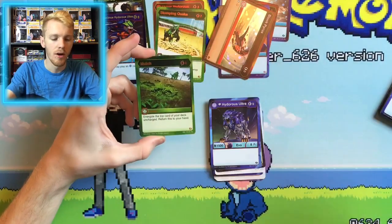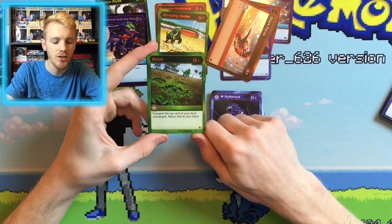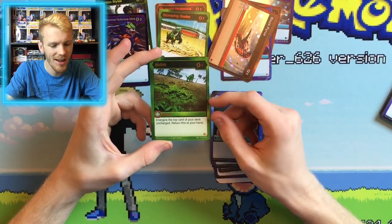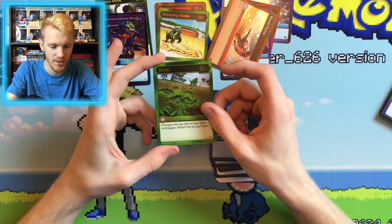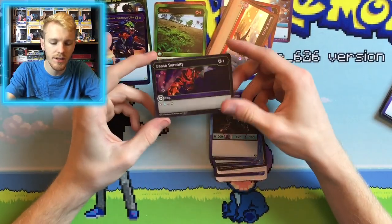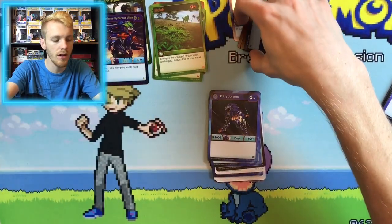Our next card is — Boom! — Mulch! For four energies, energize the top card of your deck, uncharge, and return this card to the hand. A little high cost for that, but it's still an interesting card. Our next card is Cease Serenity — for one energy, stop a Chaos or a Ventus Bakugan in Holo Hex form.